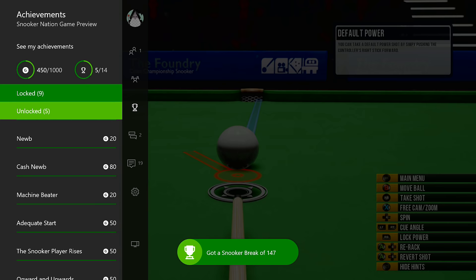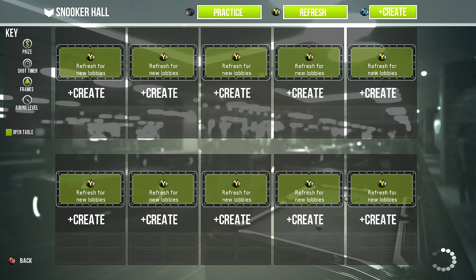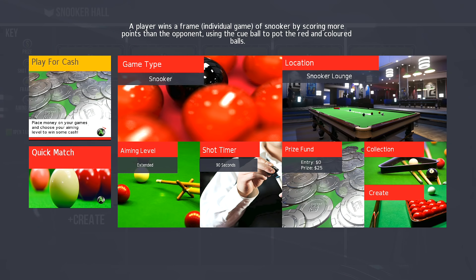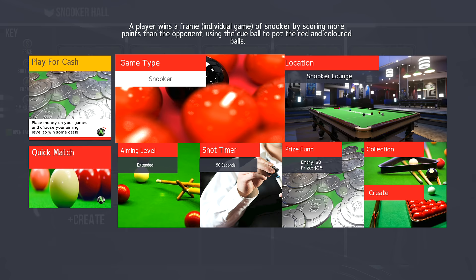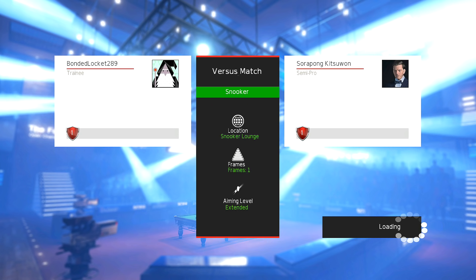Next up, you'll want to grab a boosting partner and quickly boost two of the online achievements. Go into an online game and create a lobby that's play for cash. After that, have your friend join your lobby and start the game. Whoever has the first shot should break and wait for the second person to get their turn. After that, one of the two people quits, and the one remaining in the match will get two achievements called Noob and Cash Noob for a total of 100 gamerscore, bringing our total to 550 in about 15 minutes.